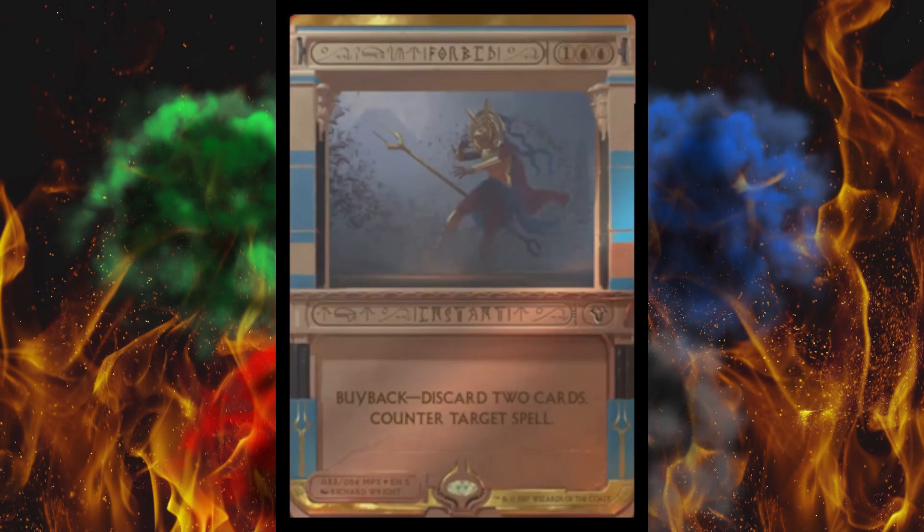Next up, Forbid. What is going on with this artwork? It's just so pale — not bright, not dark, just gray. I really hope they don't look like this in reality. Some of the masterpieces from the last couple of blocks had that whole Pokemon card reverse foil thing, where the artwork was 100% matte and the foil was on the rest of the card. I hope that's not what they did here. Forbid has buyback — discard two cards — and counters target spell. If this is your ace in the hole and you've got a bunch of garbage in hand, it'll do a lot more good than a Cancel. It's only about a $2 card though.